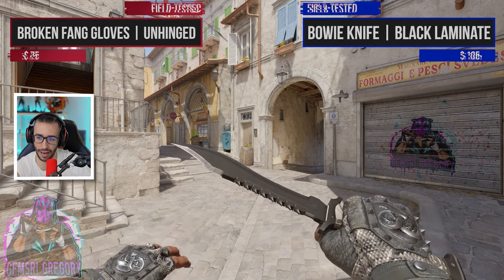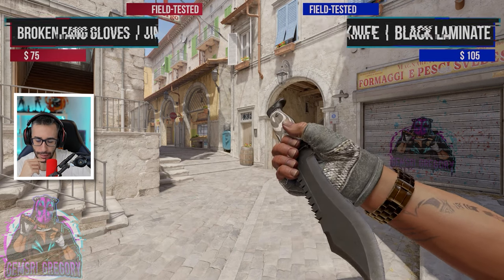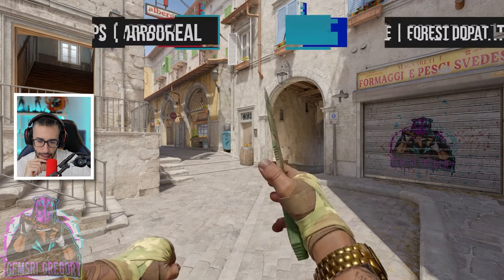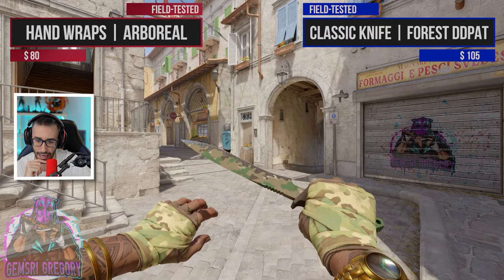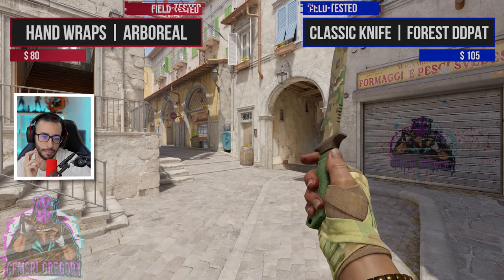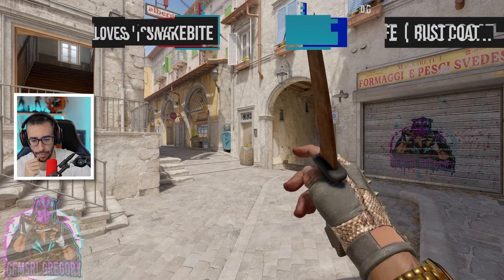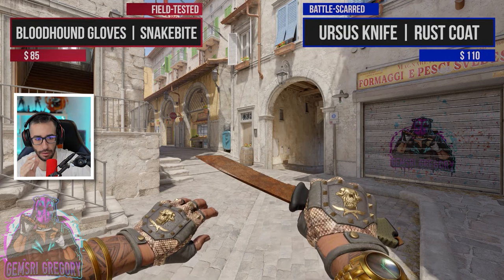For example, this is spectacular — Black Laminate for 105 euros with the Broken Fang gloves. At this moment I think it's the knife I've liked the most. We also have the Classic Knife with the Hand Wrap — very good combination too, and it's already almost 200 euros. Between 150 and 200 euros we've seen some very top combinations.